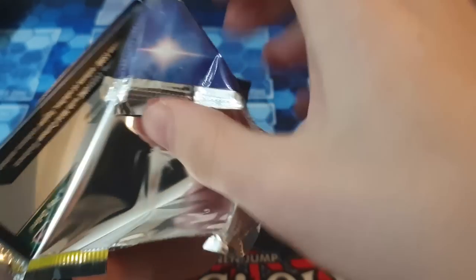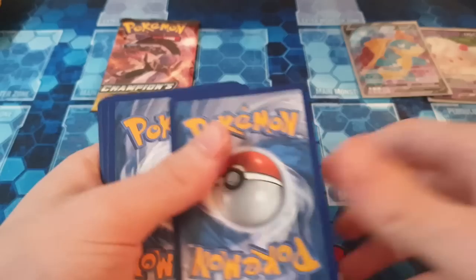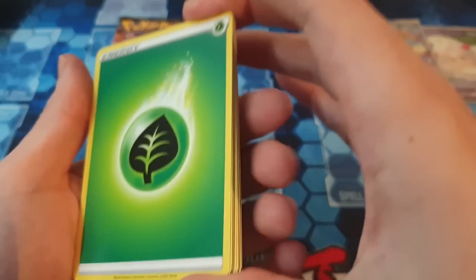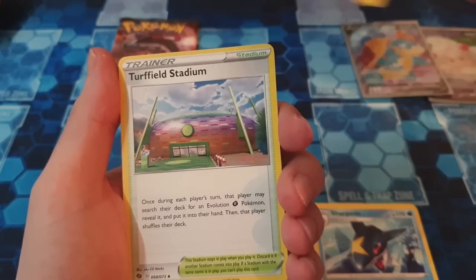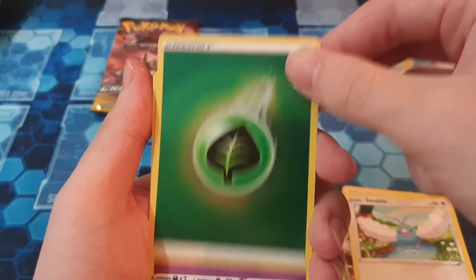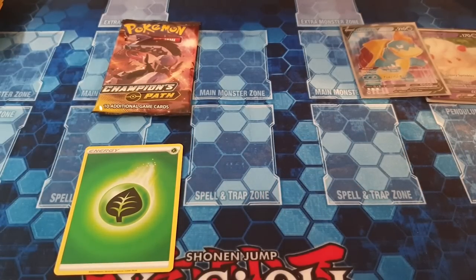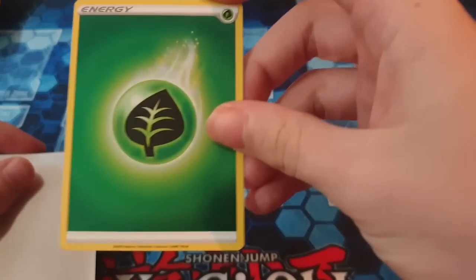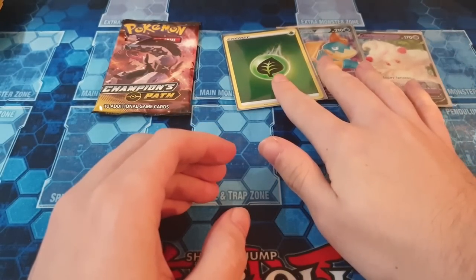Second to last pack — can we get anything good? Pack nine: Energy, Sharpedo, Pokemon Center Lady, Turffield Stadium, Karrablast with the lightning storms in the background — looks really cool. Potion, Rockruff, the cute little angry Weedle, Swablu with the rainbow, and then a holo Energy. I'll take it. The holo Energies I don't mind — they go for a little bit and I kind of want to get one of each because they're actually really nice.